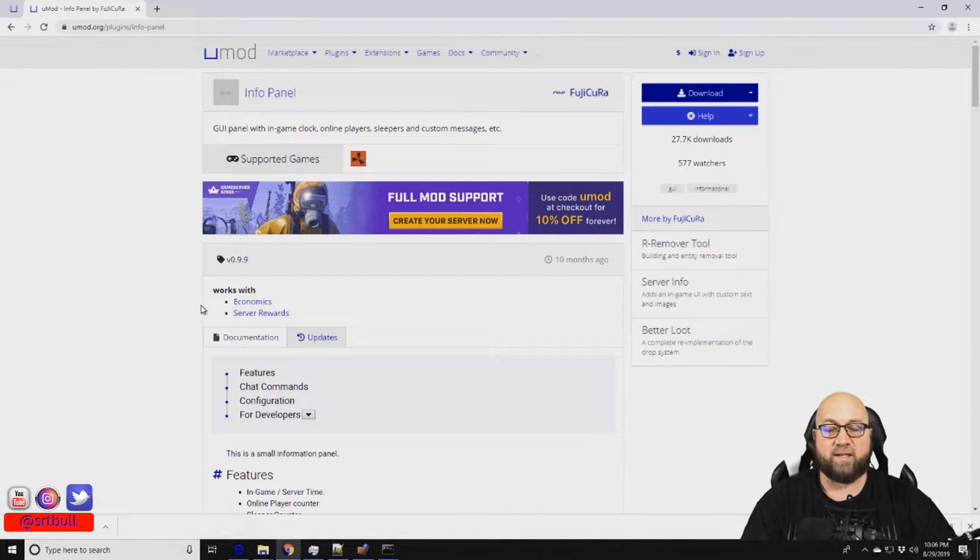The Economics plugin is a way for your players to actually earn money by doing various different things on your server — killing animals, breaking barrels, stuff like that. Even just spending time on the server will earn them money that they could spend in a shop. By the way, I'm going to be doing a video on how to create your own shop and a server reward system as well. Those are two separate plugins, which means two separate videos, because they're going to be quite extensive.